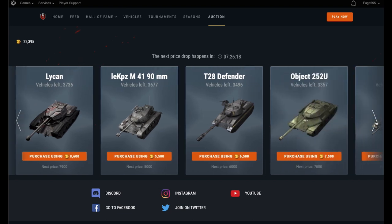Next we have the Lycan. Now this one is selling out rapidly. It's a pretty rare tank and it's pretty decent. At the moment there's only 3,700 of these things left and it's currently at 8,600. You may want to wait a couple more hours and it will drop down to 7,900. If you wait much longer than that the chances are it's going to go. So you've got to ask yourself, if you're not a tank collector, are you going to be playing it that often?